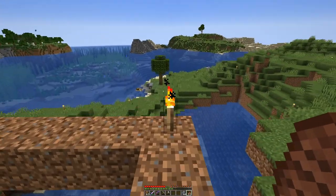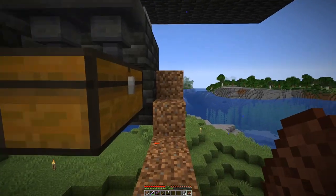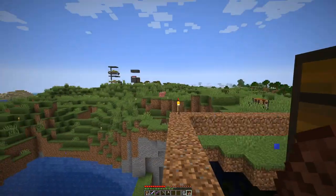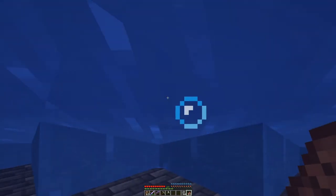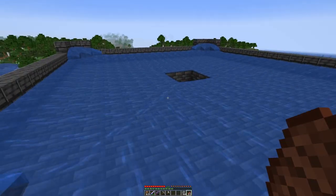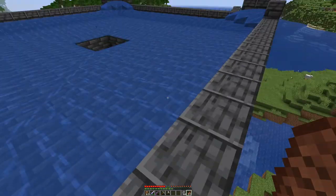The collection system for the iron farm is done and here we have a simple sorter for iron and poppies. Everything else goes in there and gets destroyed in lava, so we only store the things that we need — respectively, any excess poppies we don't care about. On top here we have this nice water system that pushes everything to the middle where we have lava that will eventually kill the golems.